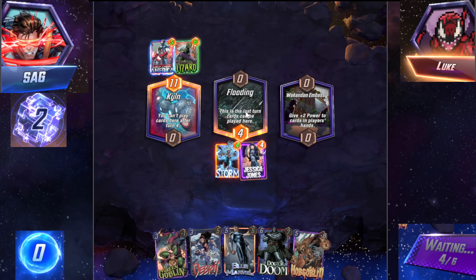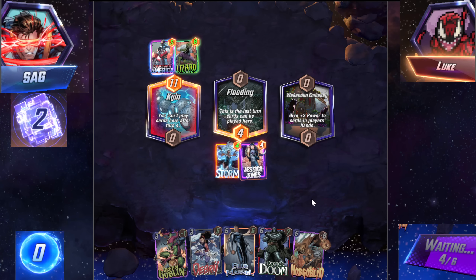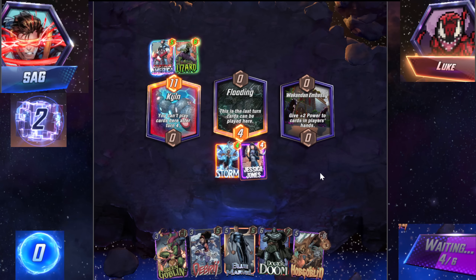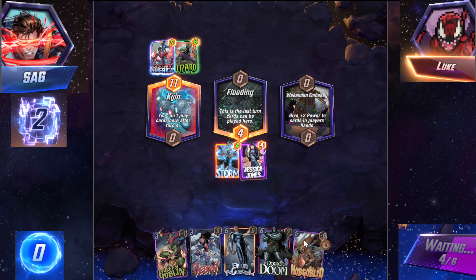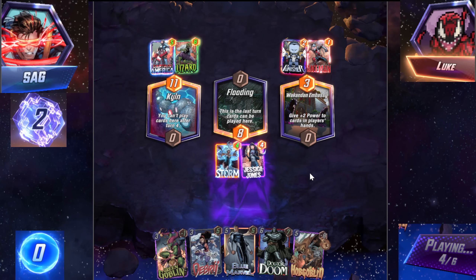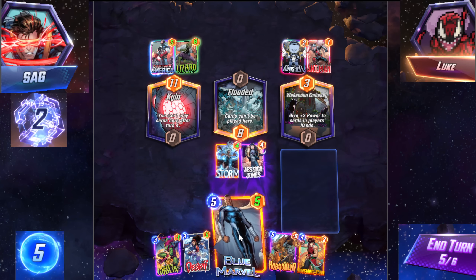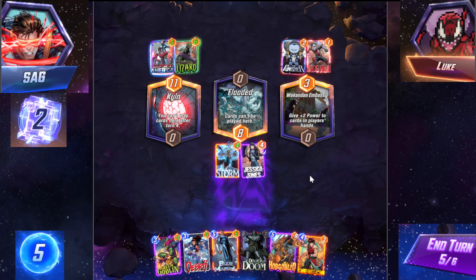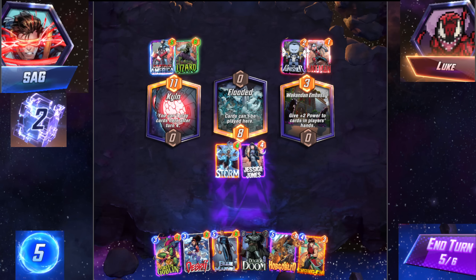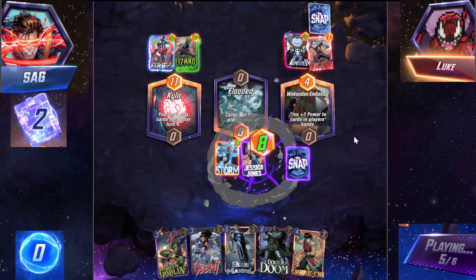I guess we're going to give up Kiln and go for these two. I really thought he was going to play Green Goblin there. When most people snap on turn three, maybe he wanted me to think he had Green Goblin and then I was just going to retreat and he gets a free cube — which is definitely a possibility. Now we have to think Blue Marvel or Hobgob next turn. It's probably going to be Blue Marvel. Blue Marvel Doctor Doom. I have a sneaking suspicion — actually, there's no way he plays his last card. He can only play something here. There's actually no way. He has to retreat. There's no way he beats me.